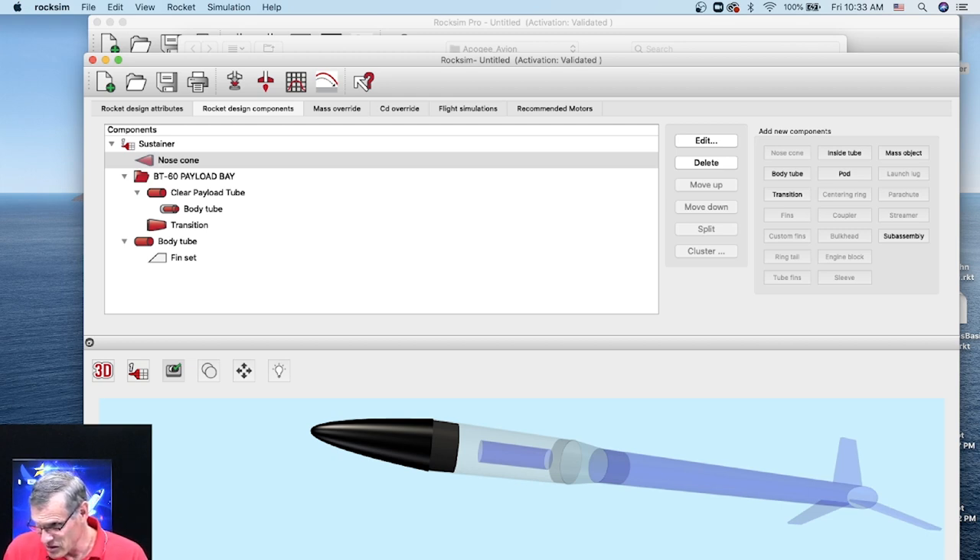Joseph types in: in the simulator, what does it mean if the nose cone turns red? What happens if the nose cone turns red on ascent? Joseph, if you could clarify what you're seeing and what screen you're on in RockSim, I'll be happy to answer your question.